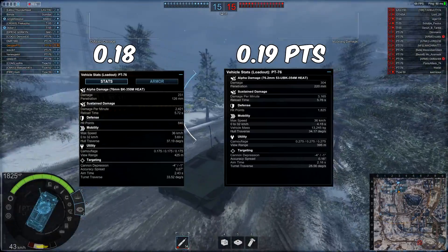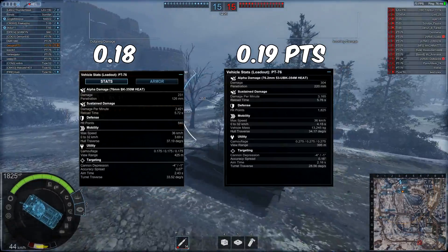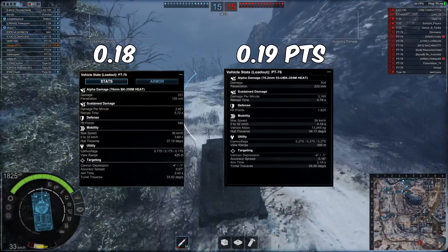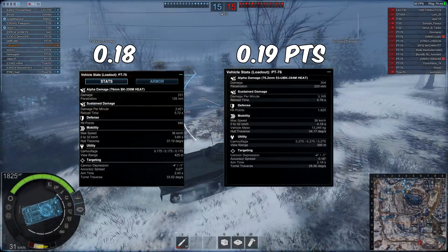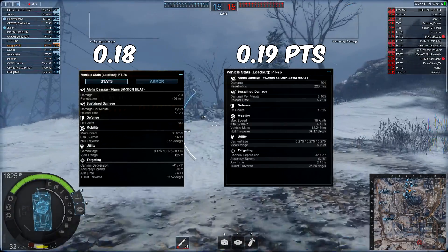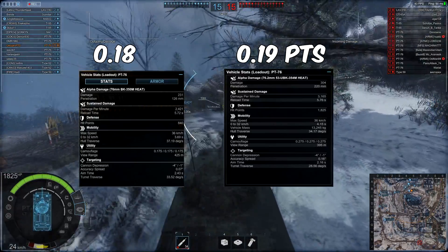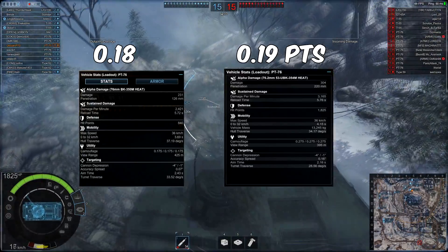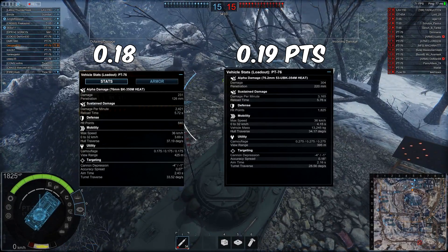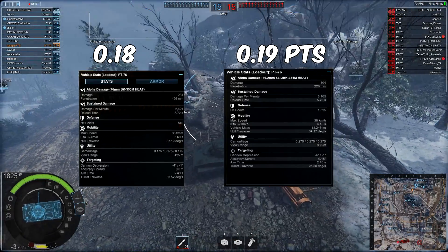Some of which are quite similar, but there are some notable changes with regards to hit points, damage per minute, penetration, and alpha damage. Looking between 018, which is the current game, and this version, we can see that the damage of the gun firing HEAT has changed from 231 on average to 304. The penetration has gone up by a huge margin as well, to 220 from 126.